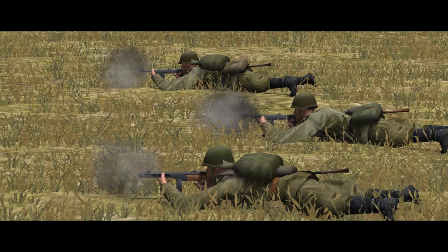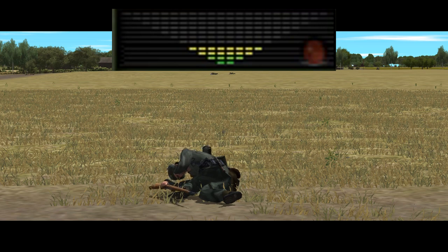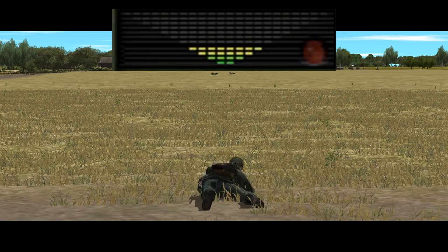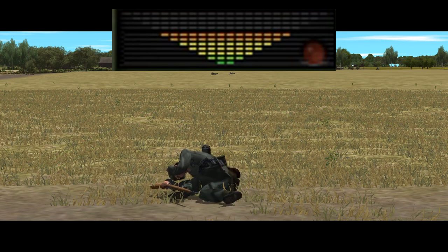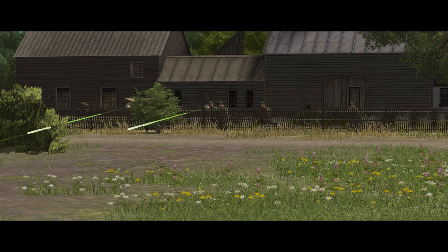If we let the machine gunners fire back, however, we can see that the sniper quickly becomes suppressed, even though he's not hit. So in terms of small arms at least, we have two factors that influence suppression: the accuracy of incoming fire and the volume of incoming fire. These are obviously closely related — accuracy by volume is not to be scoffed at when you're on the receiving end.